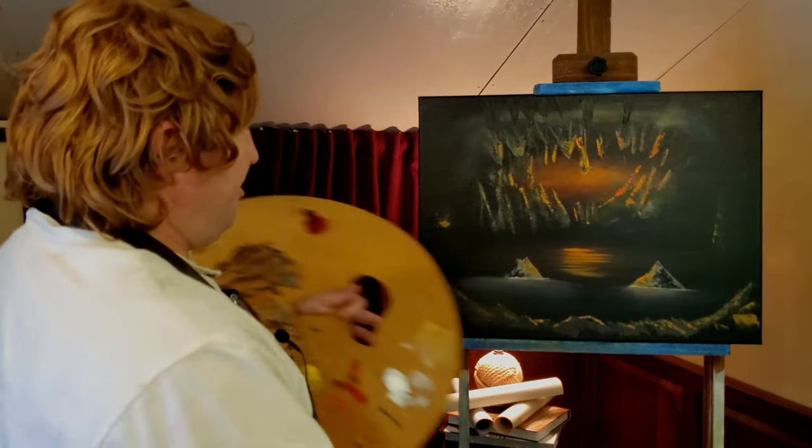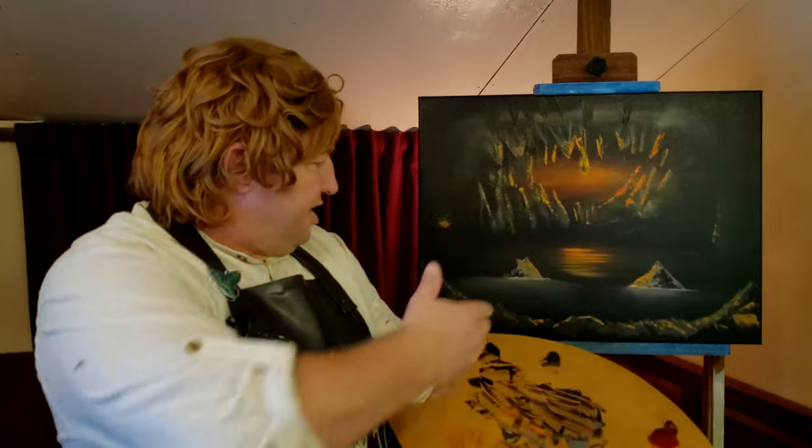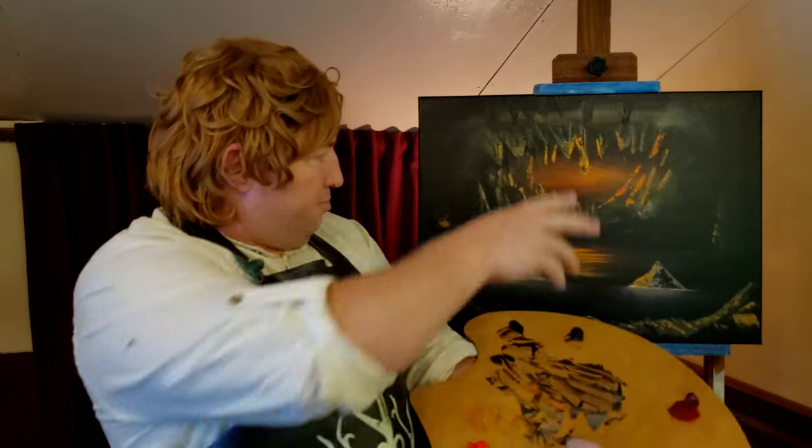All right, there we have it. Mr. Gandalf fighting that Balrog as they plummet towards that lake at the bottom of that abyss in that cavern. But the fight doesn't end there — as I said, it continues. Maybe we'll continue and paint where they end up at the top of the peak. They go down to the very bottom and then run all the way back up to the top — they must have stopped for a break a time or two. I know old Timbo couldn't climb thousands of steps without taking a break. I hope you enjoyed today's painting.